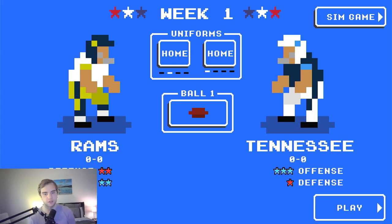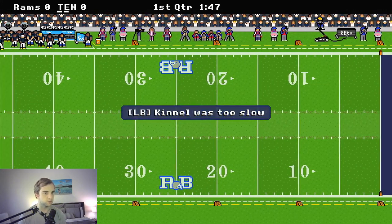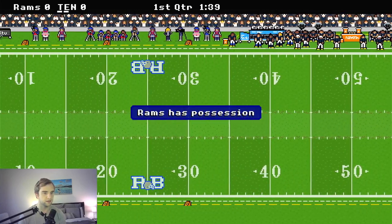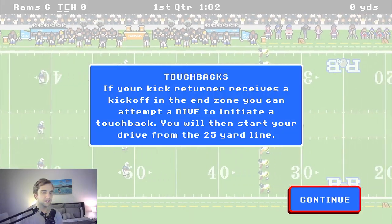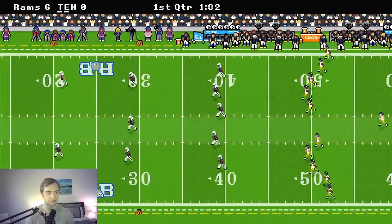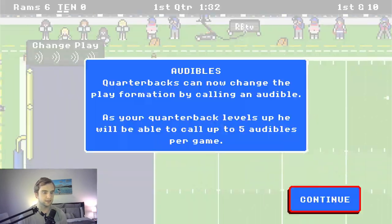It is Tennessee versus the Rams in the 2000 Super Bowl. Looks like the Rams are going to start with the ball. They are moving down the field and it looks like they scored a touchdown. They missed the extra point though, so that might help. I'm going to take the touchback — generally a good idea in this game.